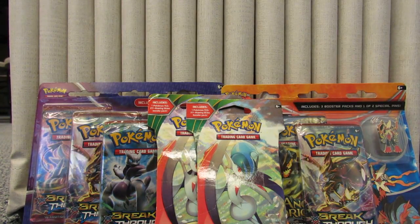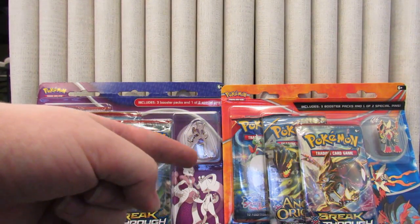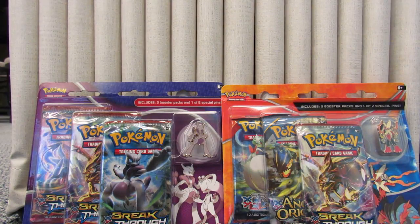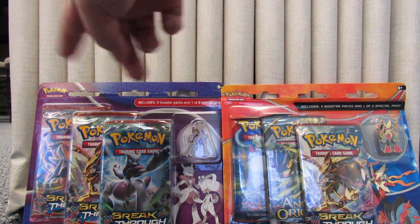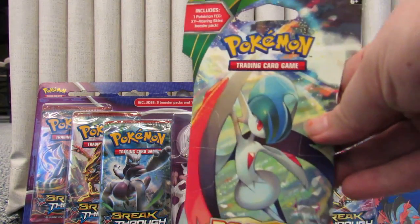I'm not in my house, that's why it looks different. I'm waiting for paint to dry and I have some blister packs and a couple booster packs, so I figured why not make a video and open them. I got two Roaring Skies booster packs, a blister pack with Primal Clash, Ancient Origins, and Breakthrough with a Mega Blaziken pin — it came out with the EX premium collection box that we opened — and a Breakthrough pack with three Breakthroughs and a Mewtwo X pin. We will start with the Roaring Skies.